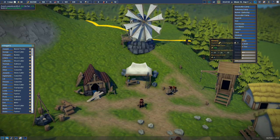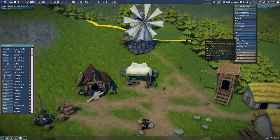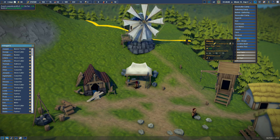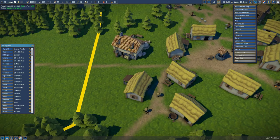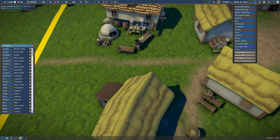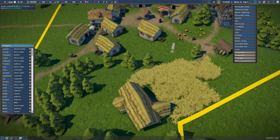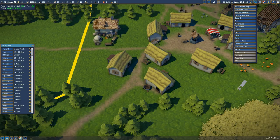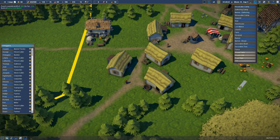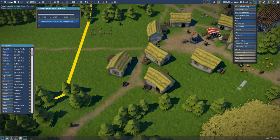The final step in this chain is the bakery, which will produce bread for us in exchange for flour and water. Oh, look at that bakery — it's got like a baking oven! That's going to go at the back of the village here — this little spot is perfect. I'm going to put it over here at the edge, and then we've got room for another house if we want.